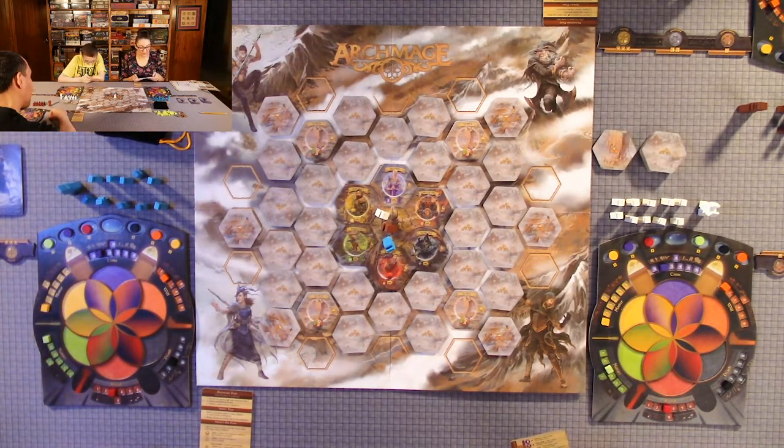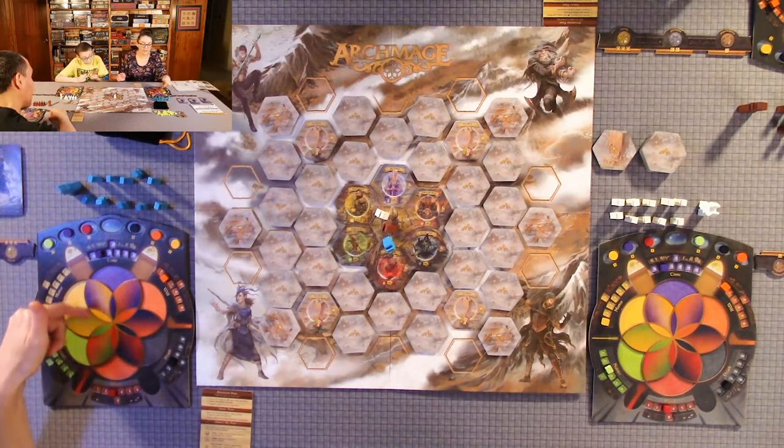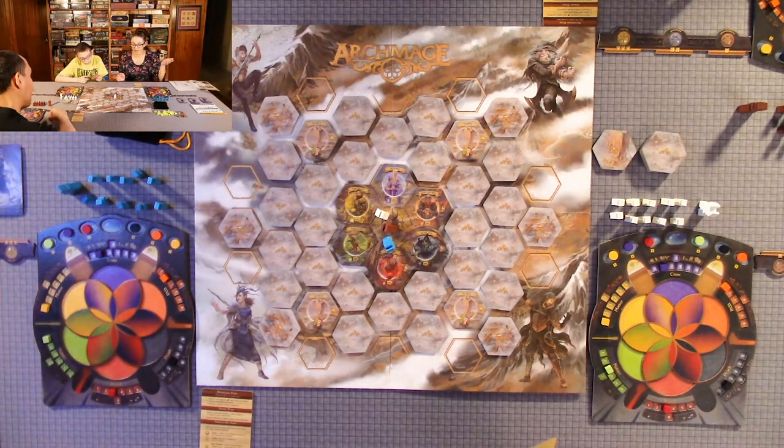There is also a way to lose victory points — negative victory points. There's a spell that causes corruption spell tokens. If you have that spell, you can place corruption tokens on an opponent's tower board, and for each one they get negative one victory point, which can really wreak havoc on them.